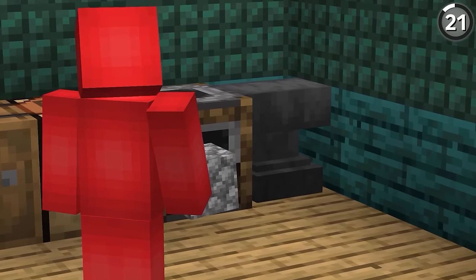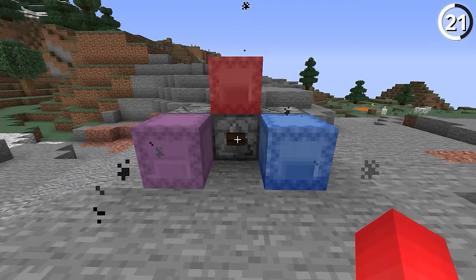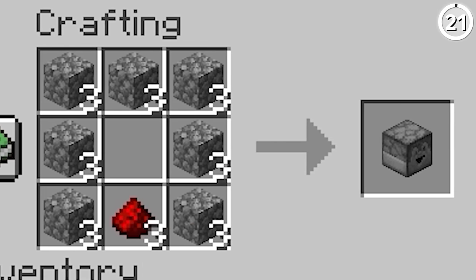Dispensers are an annoying block to craft since there's no good way to quick craft items with a non-stackable in the recipe, and it takes a long time to make a lot. But would you believe these used to be even worse to craft? Pre-1.13, you needed full health bows to craft them — and it's a pain I'm glad we no longer have.